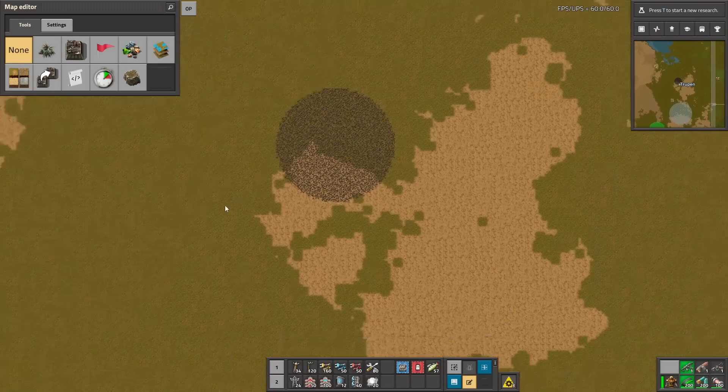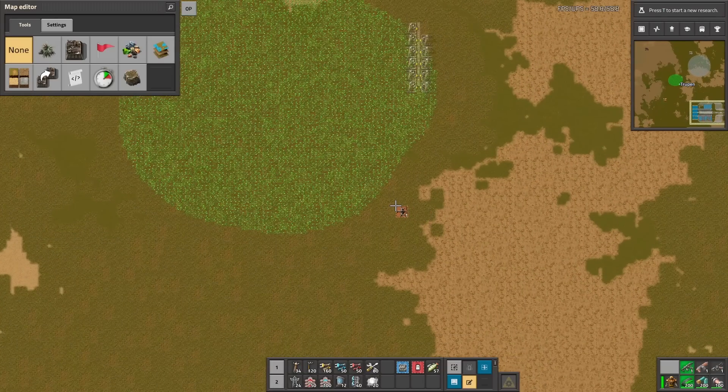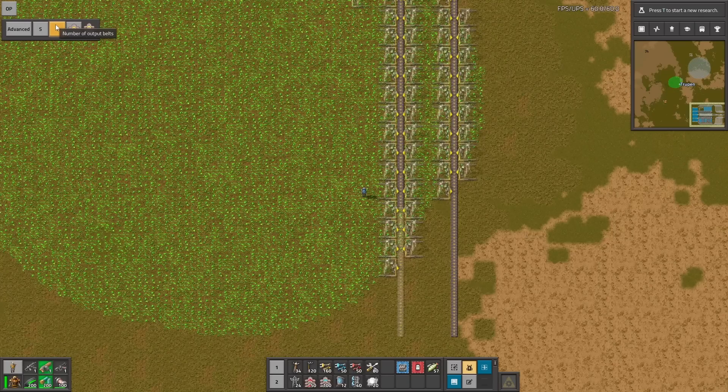I also prepared different ores to see how this mod is performing. Here is the uranium. Uranium is a bit tricky because it's using a fluid, so you have to be careful.